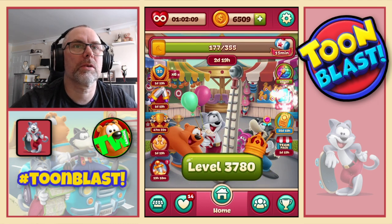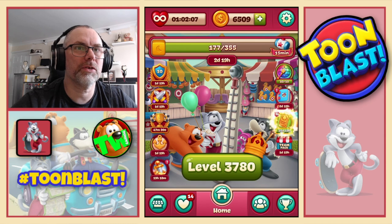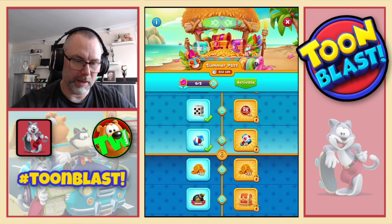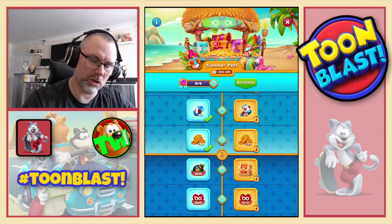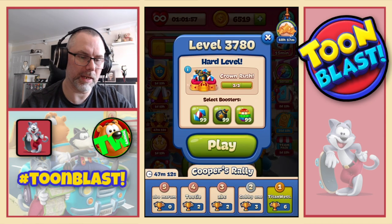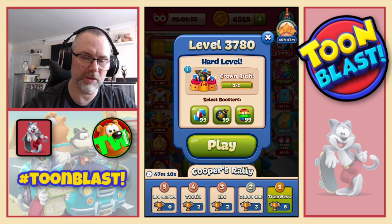50 yellow blocks along with all the other good stuff. We get another level with the pass, so we'll take our 10 coins, thank you very much. And we now move on to a hard level, 3780.